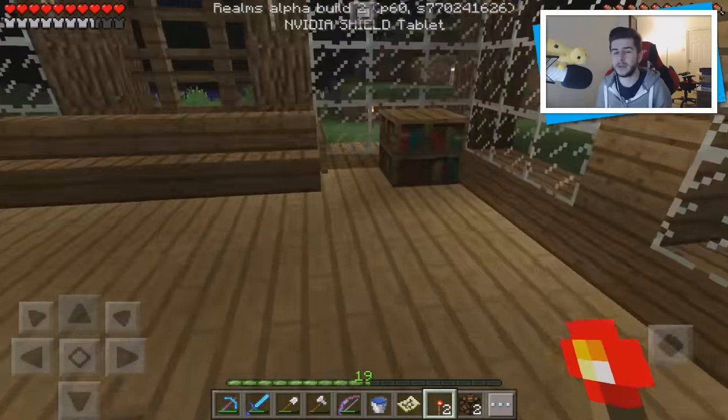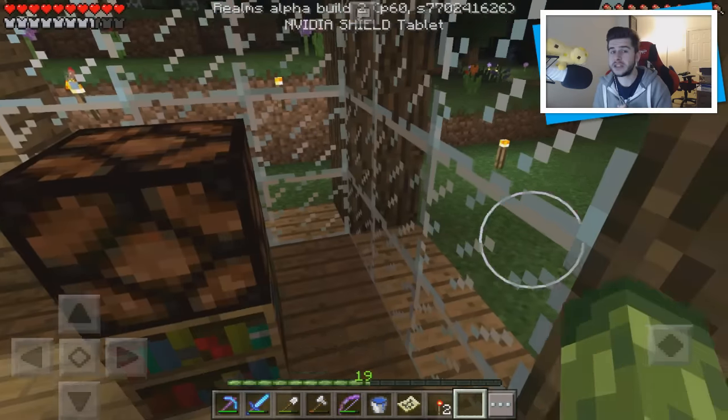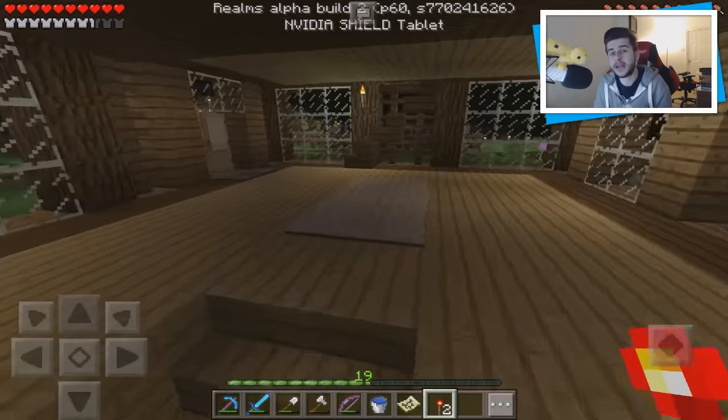Along with 256 high worlds coming in 0.15, Tomaso also announced a little while back that ravines are going to be introduced as well. Everyone expected them in 0.14 but they weren't introduced — fingers crossed that with him changing the terrain with the height limit, ravines will be introduced as well.